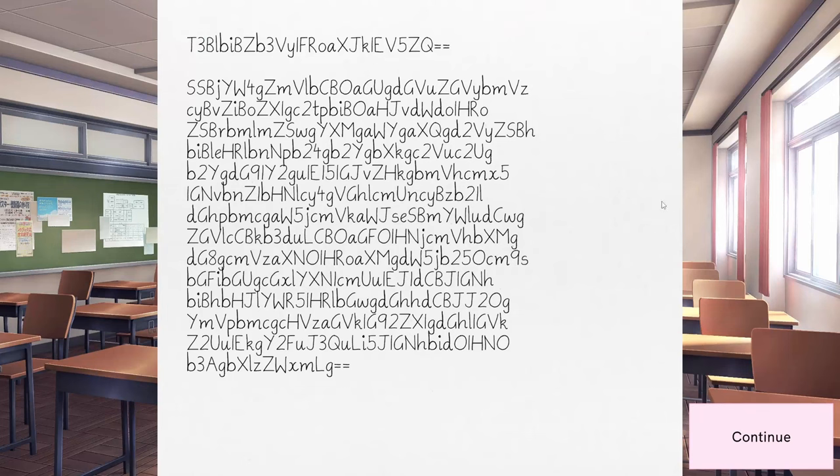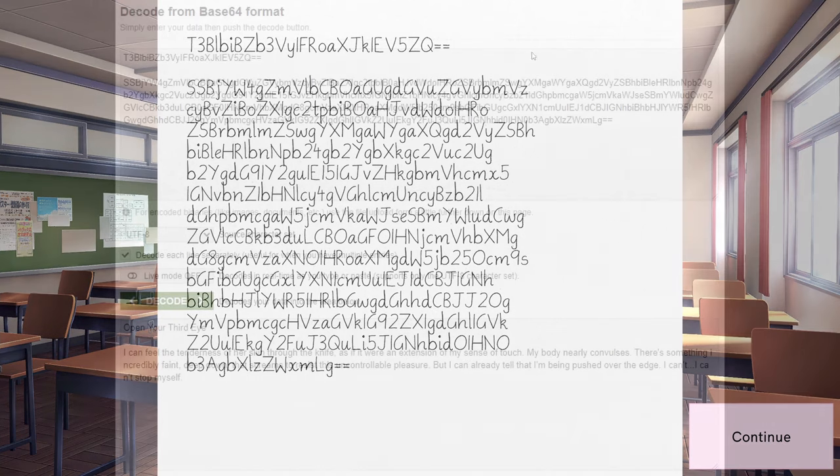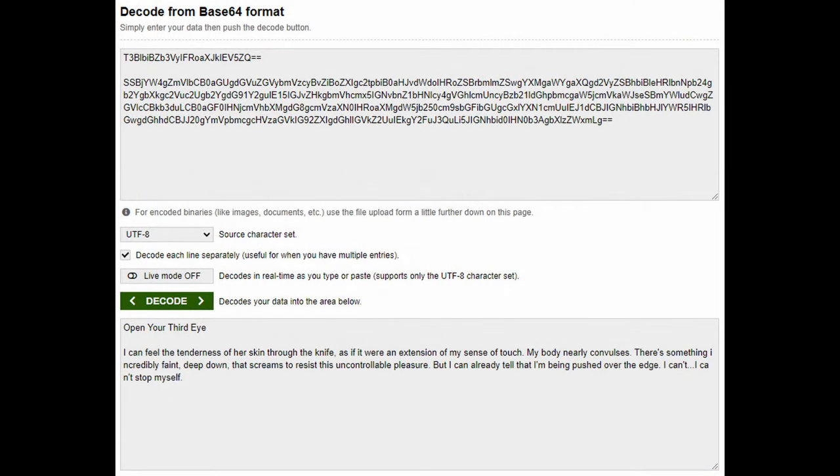Natsuki's unusual poem is written in Base 64, which when put through a decoder with new lines removed, reads: "Open your third eye. I can feel the tenderness of her skin through the knife, as if it were an extension of my sense of touch. My body nearly convulses. There's something incredibly faint, deep down, that screams to resist this uncontrollable pleasure. But I can already tell that I'm being pushed over the edge. I can't stop myself."